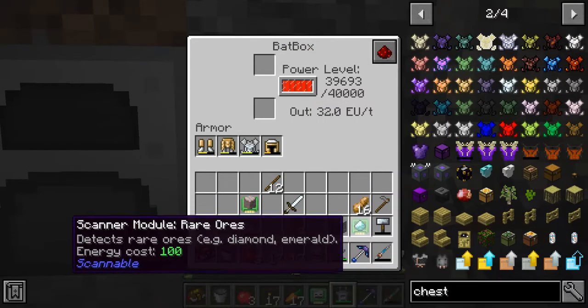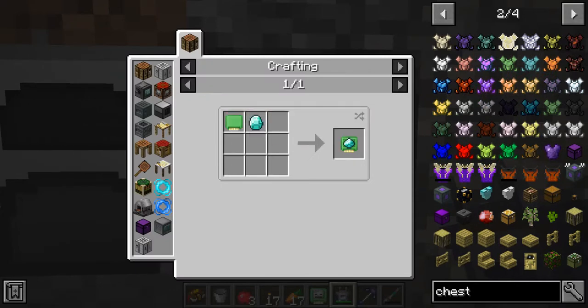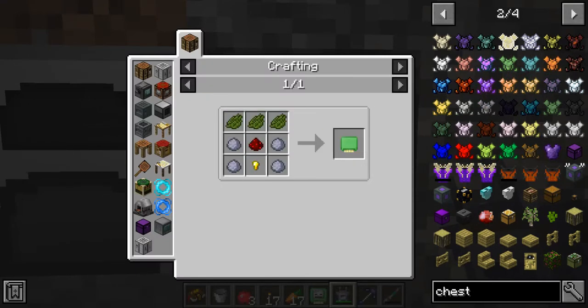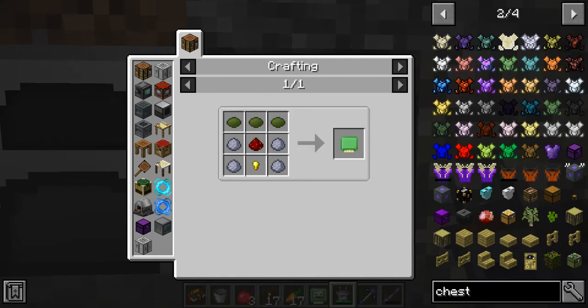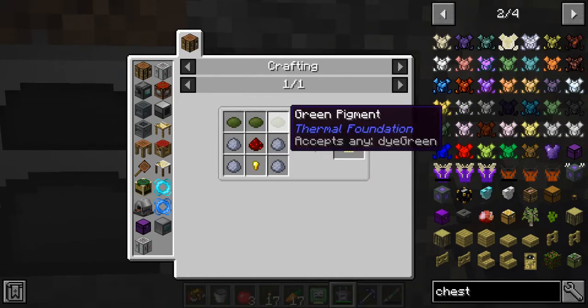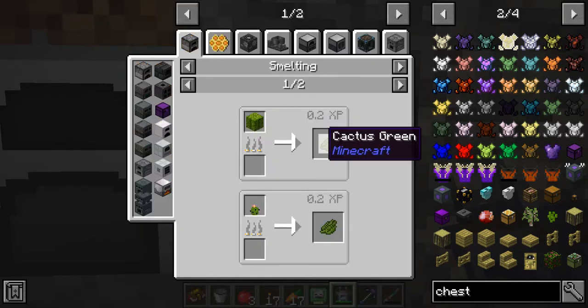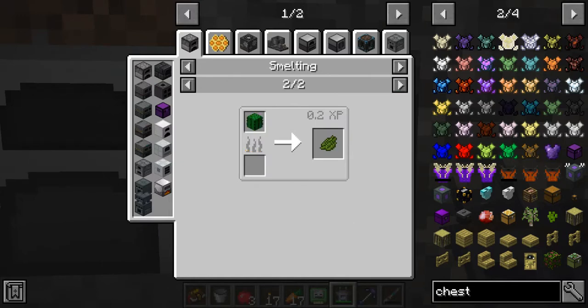You can install different modules for this. Like this one is a rare ore module — it checks for diamonds, emeralds, etc. The recipe is just a diamond with a blank scanner module. The blank module is just three cactus green or green dye of any kind, clay, and a golden nugget — not hard to get. Cactus green is the easiest for us at the moment, and that's just cooking cactus up in a furnace.